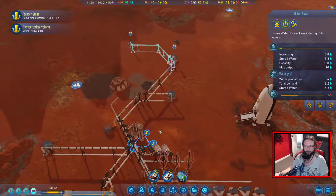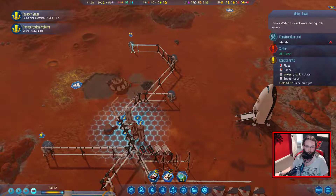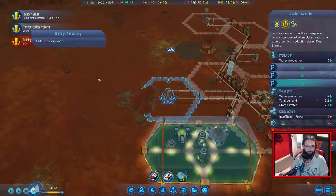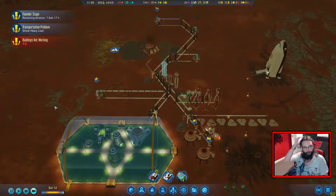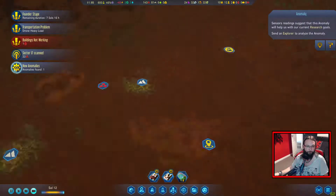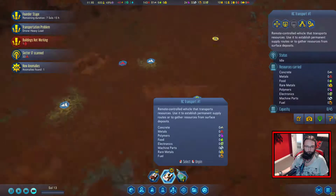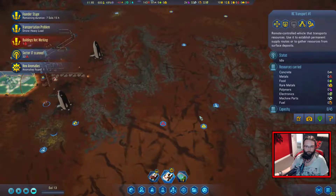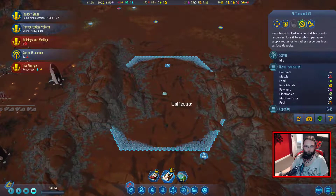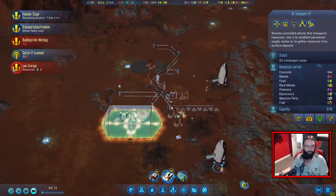Maybe it would be worth getting another water tower there. Just plop that in there. Building's not working because we are now out of electricity. Awesome. We've got a new anomaly. You, sir - come and have a look. You can keep gathering me resources. Low electric, low water.